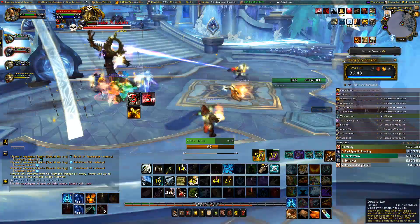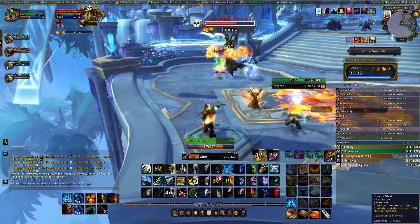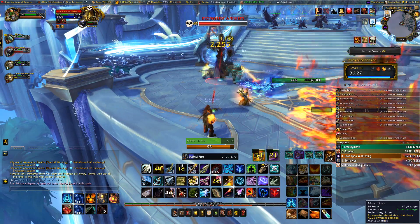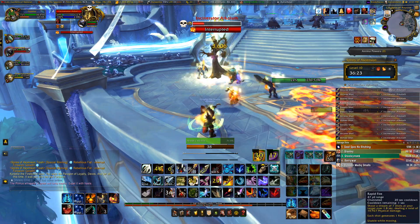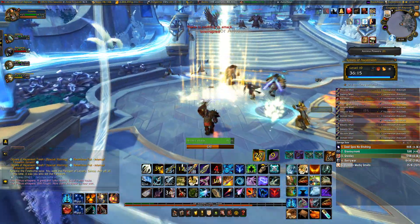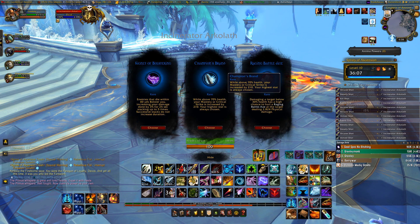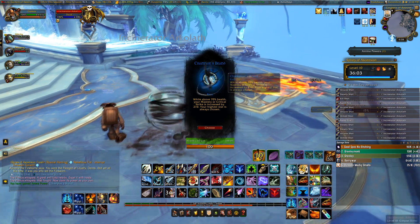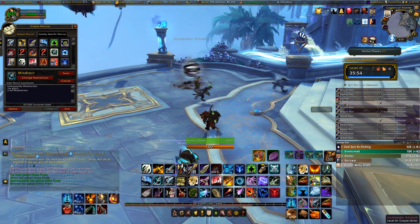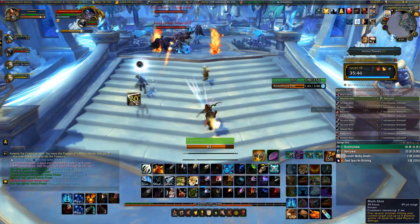As for my build in this video, my item level is 223 and my legendary I'm using is the Surging Shots neck piece. My talents are my AOE build — all that information is found in the description. My soulbind and conduits: I am still a Night Fae marksman hunter until I see some more changes, whether that be with the buff we're about to get. This video is pre-buff for the second week of Sanctum of Domination, where our four main abilities are getting 10% increased damage and Kill Shot is getting 15% increased damage, which is really good for Venthyr marksman hunters.